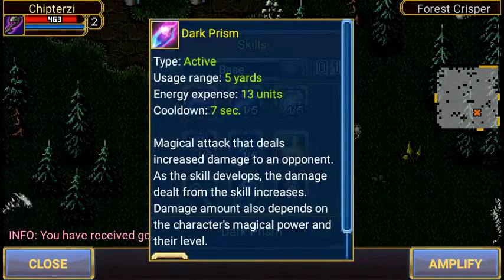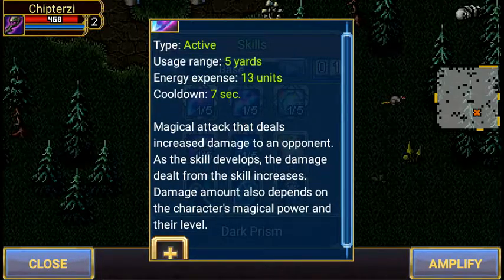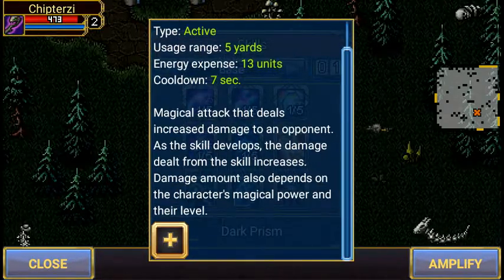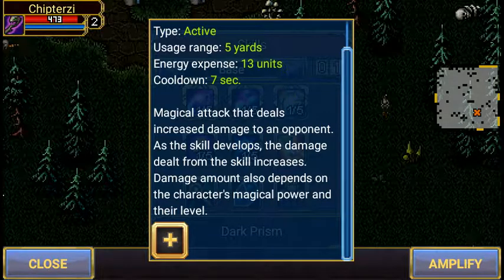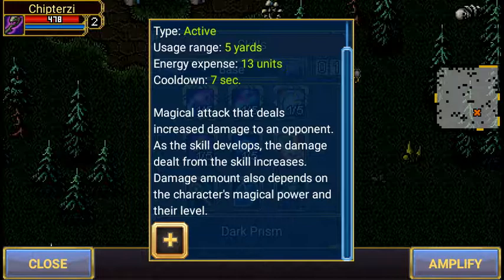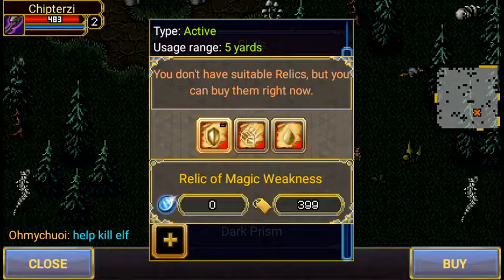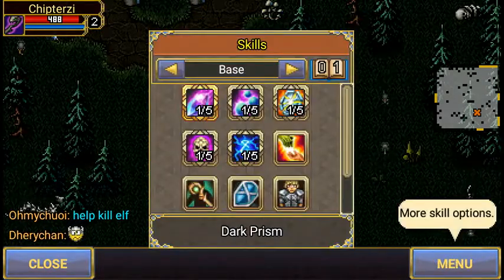Our first skill is called Dark Prism. It's an active ability with five yards of range and energy expense of 13 units — that's a lot. Cooldown is seven seconds. You can also add tabs and such to increase the strength of your ability. It's a magical attack that increases damage to an opponent as the skill develops, so it's basically just a skill shot.